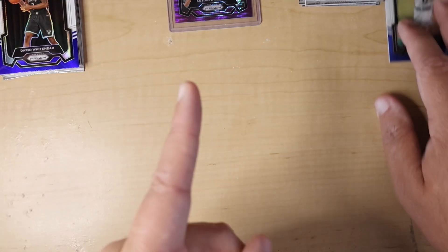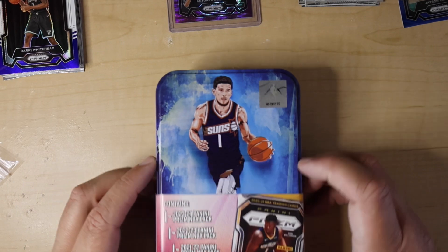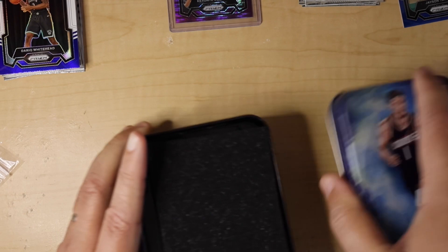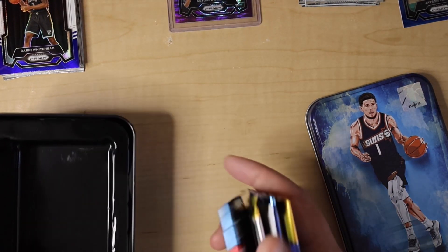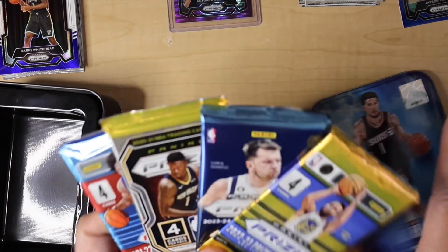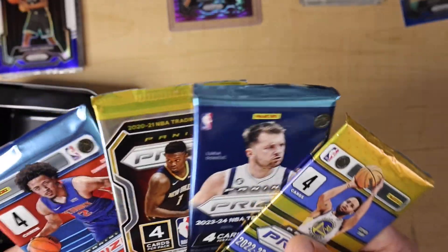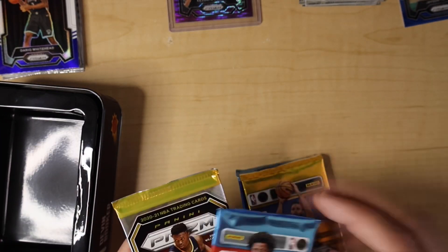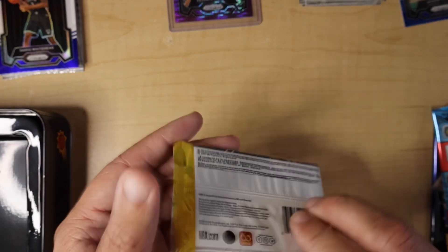We're going to get to our tins now. Emma says we've got to go with the Devin Booker tin first because he loves the Suns — she's right, I am a Suns fan, big time. There's a little padding in there, it feels nice. Here are our packs, one from every year — that's kind of cool. You know these aren't going to be the best packs and there's only four in each pack, but it could be a lot of fun. We'll go in order, starting with the 2021 pack first.